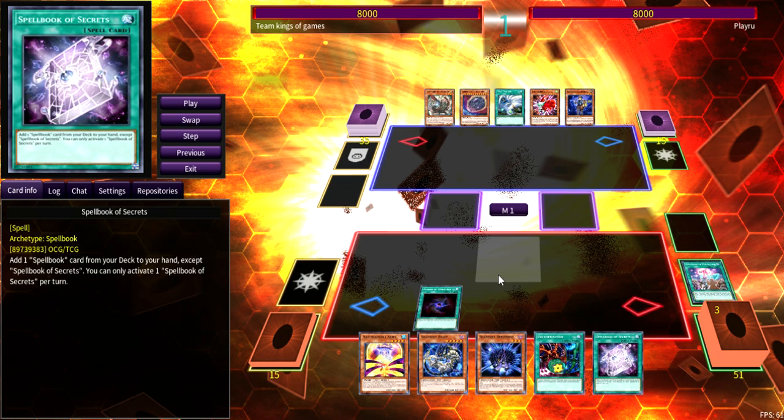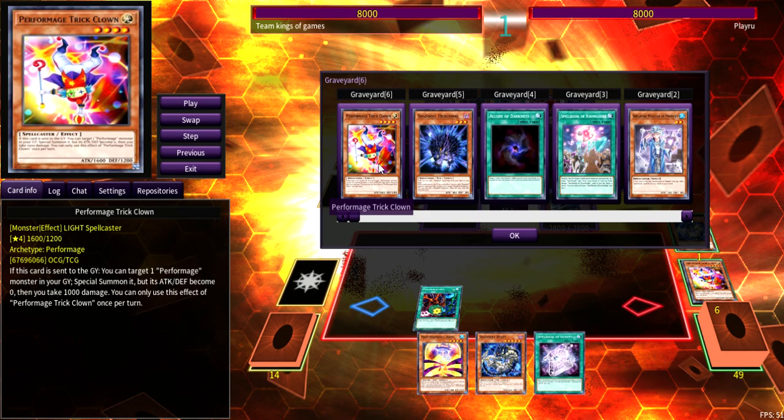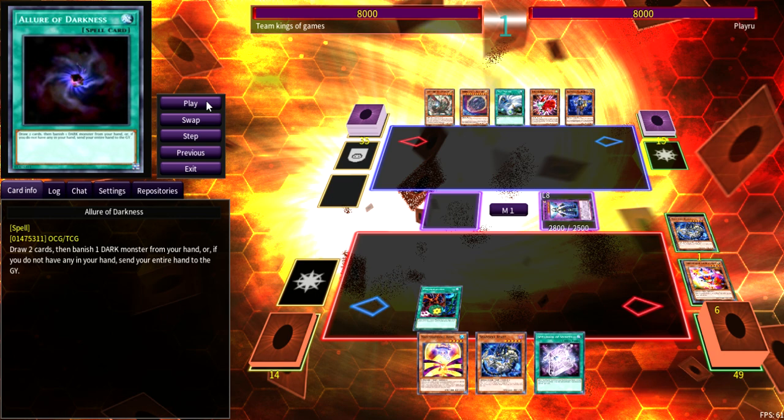Continuing — I Allure and see an extra copy of Beast, so I get rid of the Beast and I'm still fishing. I Polymerization using Trick Clown and Hedgehog, so I'm still fishing for what I need. I don't have full combo but I have enough to set up for Winda and main phase three shenanigans. I call it main phase three because I can play on my opponent's turn. That's how I like to play Shadolls and how Plunders operate too — they both play a lot on your opponent's turn.